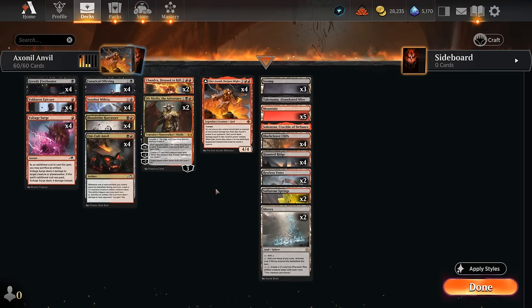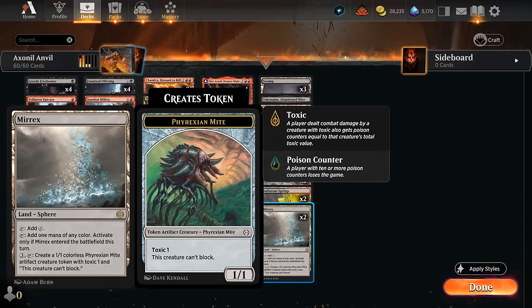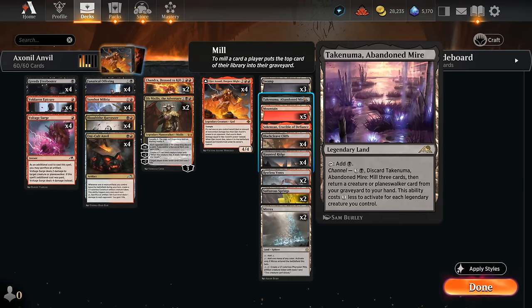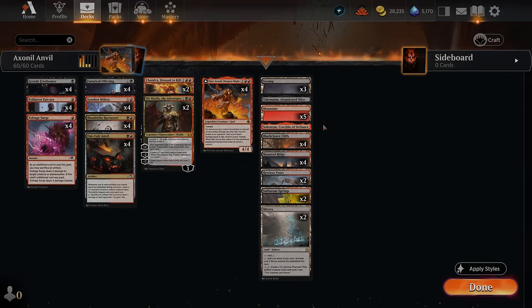That pretty much wraps up the deck overview. Our mana base has a few utility lands including two creature lands. Restless Vents can also be used to discard cards and draw. The Mirex can generate additional 1/1 artifact tokens which can synergize with a few of our other cards. We've got a good amount of mana fixing as well as the channel lands. The Crucible making a pair of 1/1s pairs quite well with Militia, and Abandoned Mire can get back creatures or Planeswalkers from the graveyard. Now let's jump into some games and see how the deck does.